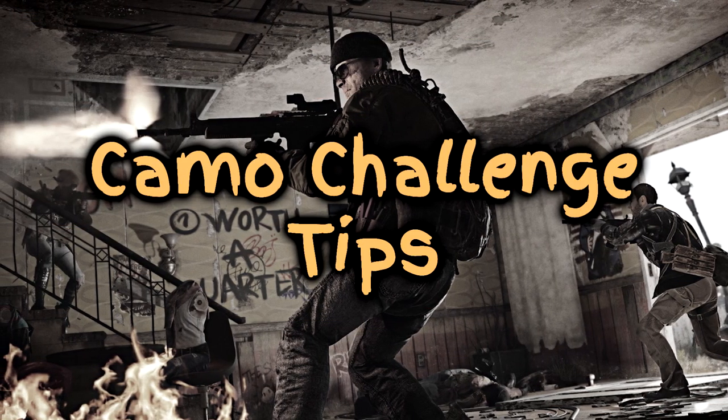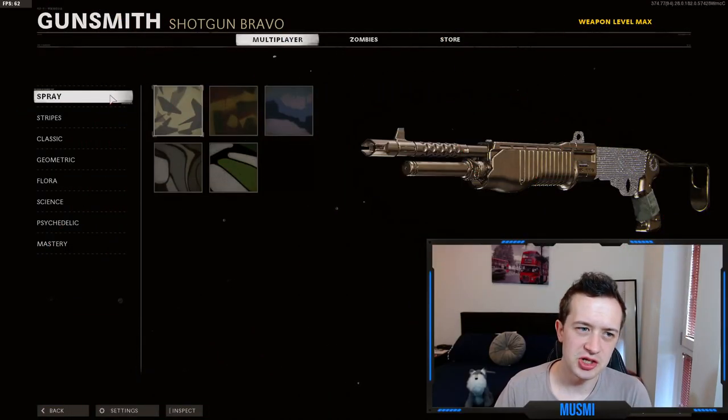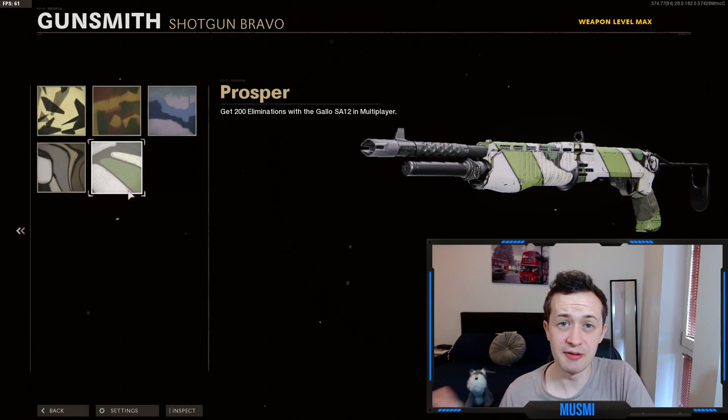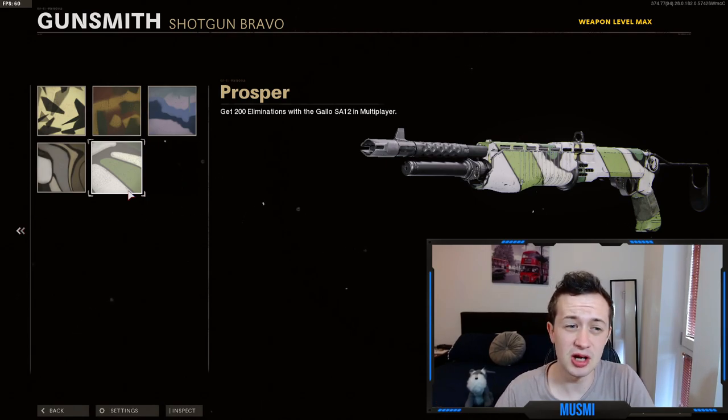Now that we've covered the best class setup and game modes, let's move over to the camo challenge tips. Unlocked at level 1 are the spray challenges — you simply have to get 200 eliminations with your chosen shotgun. This challenge is so easy it's going to get done whilst you're just levelling the gun up, so we don't even need to cover it.